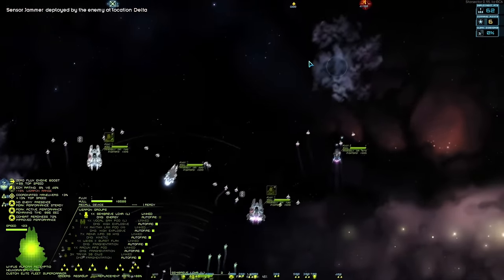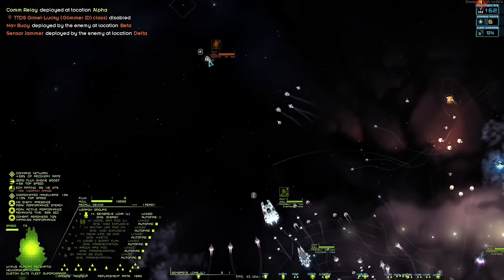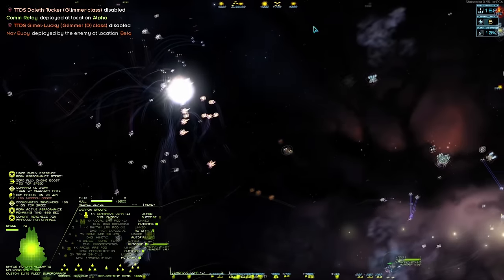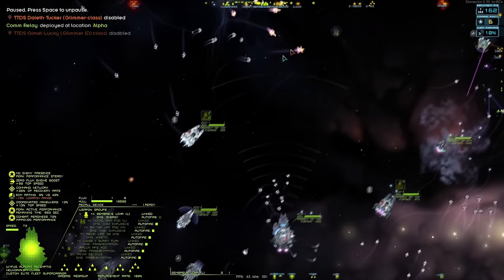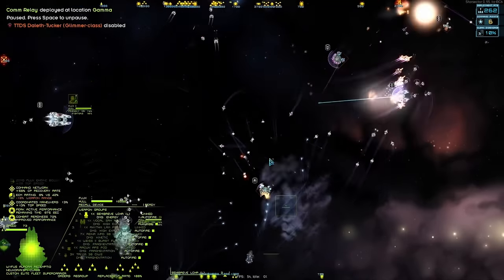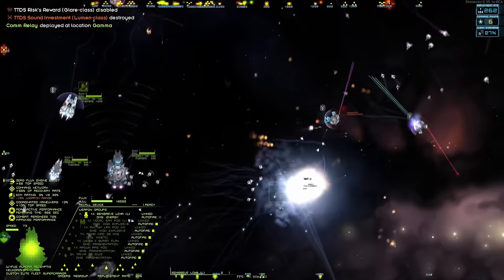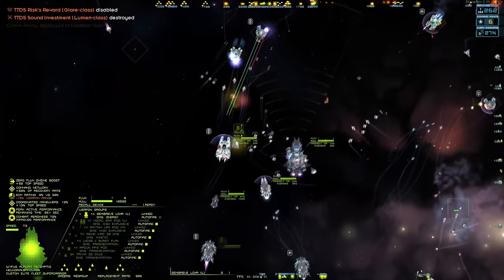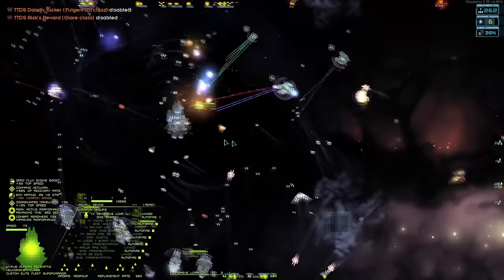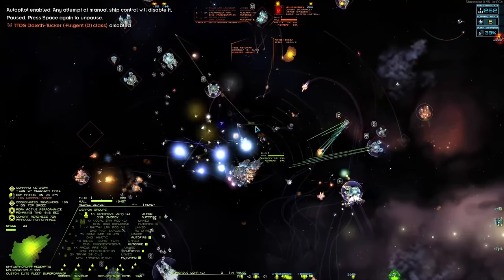Otherwise they're going to overwhelm us and we're going to lose the whole fleet. Whilst we're in a position to come back from losing the whole fleet, I definitely don't want to. Death to the drone ships! Magnificent! Absolutely stunning — Astari is always at the front, always always always at the front. Nukes Zori has just literally been gliding up into the front lines — oh no, I never turned autopilot on!